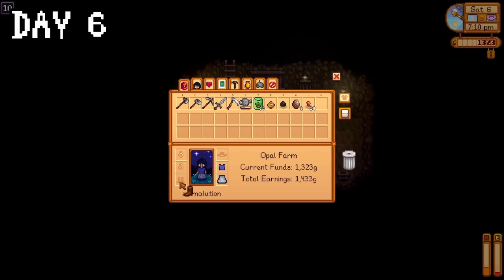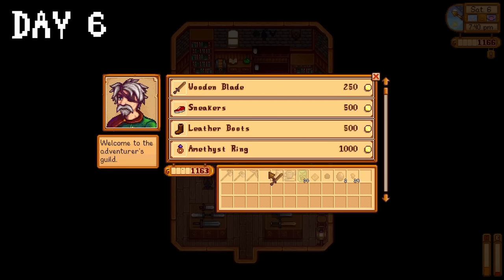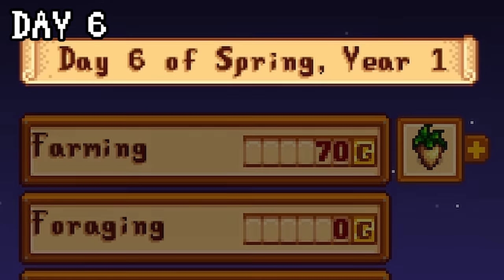I exited on floor 10 with some new boots, which I walked straight over to the adventurer's guild to upgrade my sword to a wooden one. I ended my day by making a furnace so I could start smelting copper, and raked in a whopping 70 gold for that single parsnip.